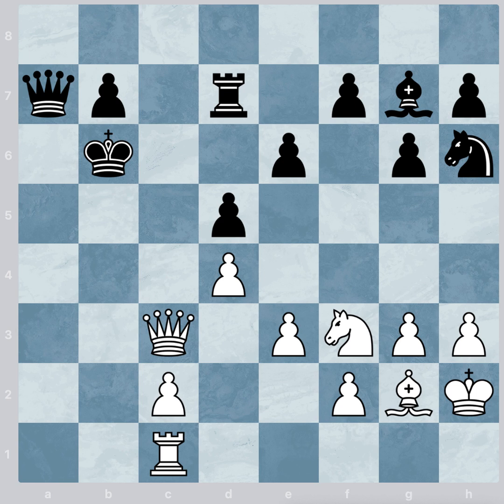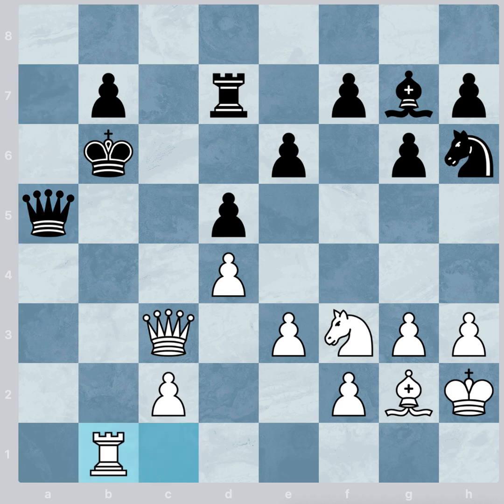Back to our previous position. What if the black queen threatens the white queen? Here the white rook checks the black king. And if the black king moves to a6, then it's checkmate in 9 moves. And if the black king moves to a7, then the white queen wins the black queen.